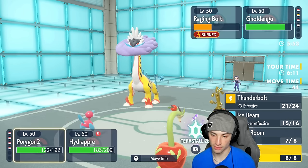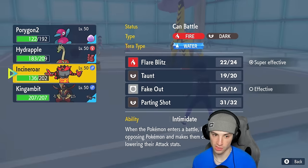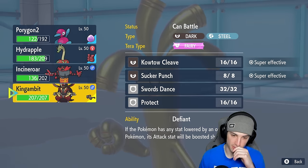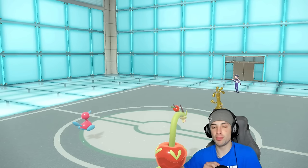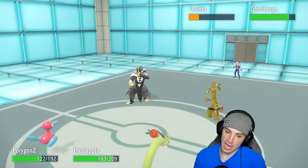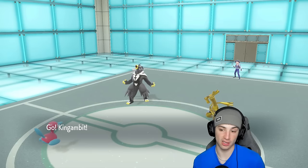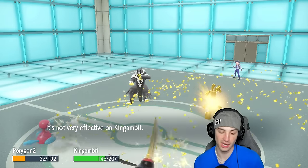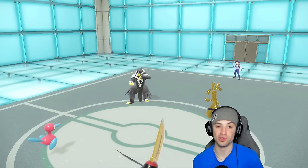We have to go for another Trick Room. We're going to swap Hydrapple out — bring it back to full HP with Regenerator. They end up swapping Raging Bolt which is fine — I can Sucker Punch if I need to. Urshifu comes out. As long as Porygon2 soaks whatever Goldigo has to offer — best move would be like Make It Rain — Porygon2 soaks it, it's just so perfect. Their special attack drops to minus one, they lose HP from Life Orb, and Trick Room is back out.